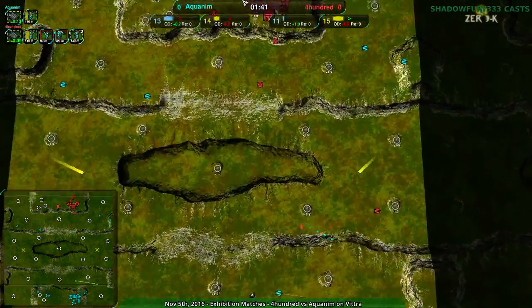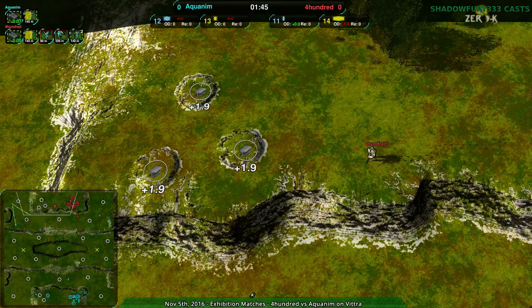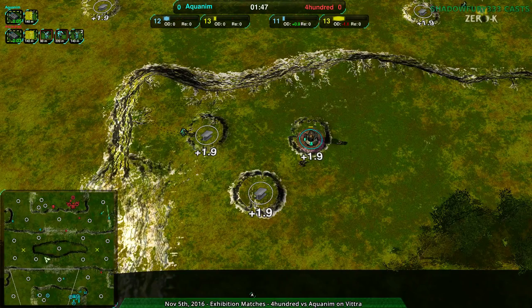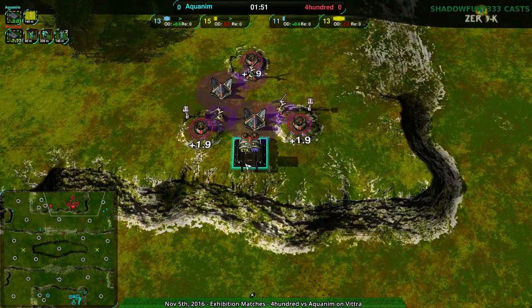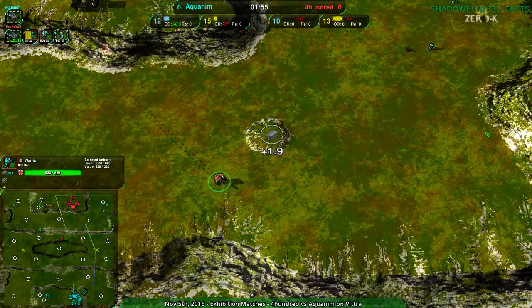That is going to slow Aquanim down quite a bit. 400 needs to take advantage of this, and they are sending the commander to expand where the conjurer failed for Aquanim — the analogous mirrored position. 400 with a few constructors of their own and warriors to defend as well.